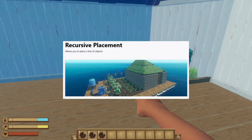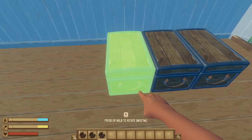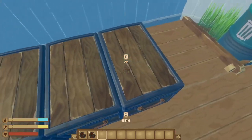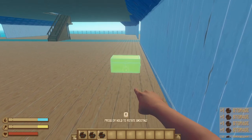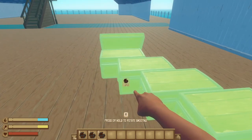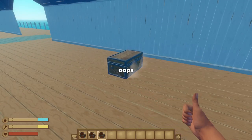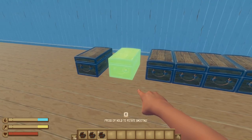Next up, we have the Recursive Placement mod. If you build a lot in Raft, you undoubtedly know the struggles of trying to line up all of your pesky crop plots, or getting as many chests as you can in a certain area. This mod makes it ridiculously easy to get those clean lines and the even placement that you probably want. Basically, get the items you want to place up in your inventory, choose the space you want to line them up in, and press B. If you press your sprint key while you do this, it'll auto-align those objects on a set axis, which definitely guarantees that ultra precise placement. It's so nice to remove those 15 minutes of just picking up and replacing all of those same planters trying to make one straight line.